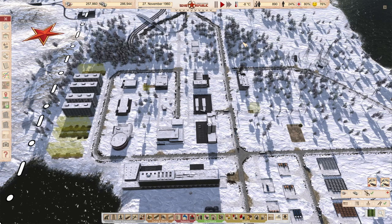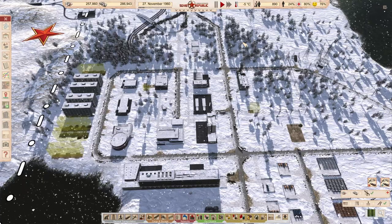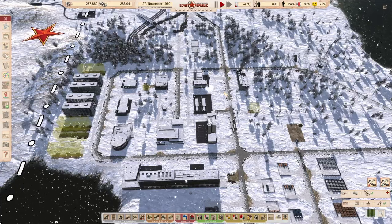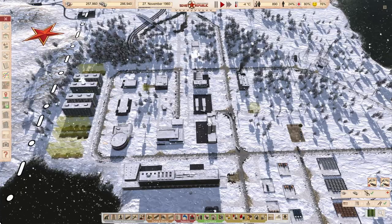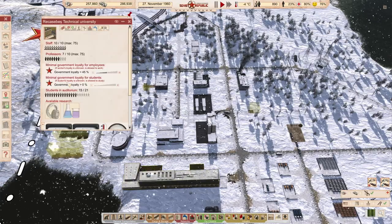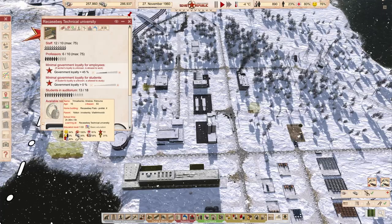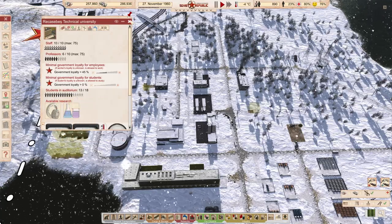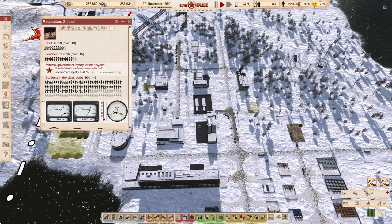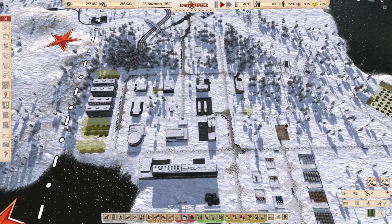Hi guys, welcome to episode 7 of the let's play for the realistic mode - no loans, no mods, no easy exports. Last episode we finished these buildings, imported our people, and now we are educating our first students who are at education level 130/122. For the rest, we are educating people imported from third world countries, and today we want to hopefully finish our vehicle production line.